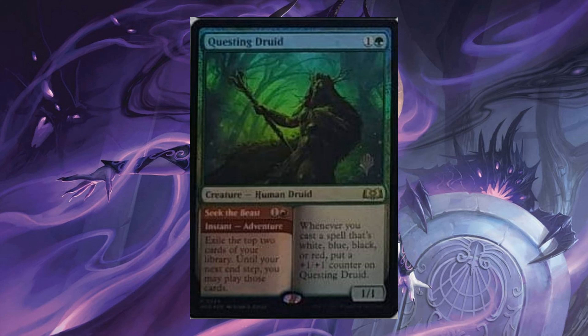Questing Druid, for 1 and 1 green, it's a creature with adventure. Seek the Beast, for 1 and 1 red, Instant: exile the top 2 cards of your library. Until your next end step, you may play those cards. Whenever you cast a spell that's white, blue, black, or red, put a +1/+1 counter on the Druid.